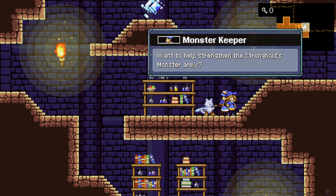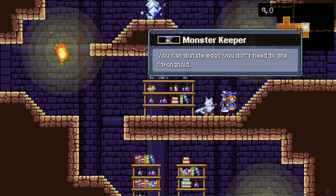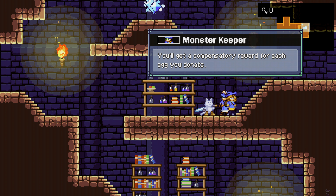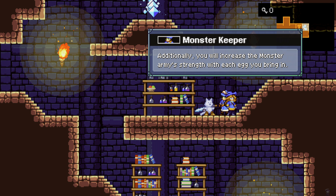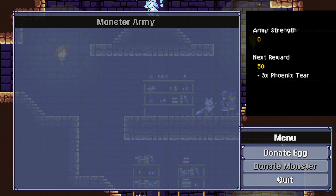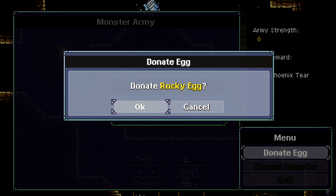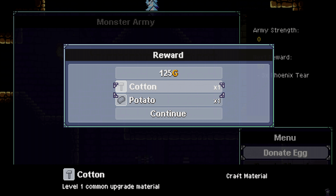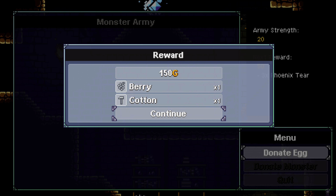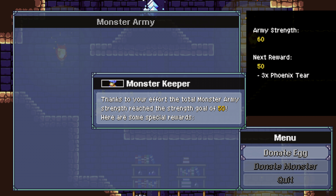Want help to strengthen the stronghold's monster army? You can donate eggs you don't need to the stronghold — we will raise and train them. You get a compensatory reward for each egg you donate. Additionally, you will increase the monster army's strength with each egg you bring in. When the monster army reaches a certain strength, you will receive special rewards. So this is what we got. Still need some more eggs. Thank you for your efforts — here are some rewards. Nice, thank you.